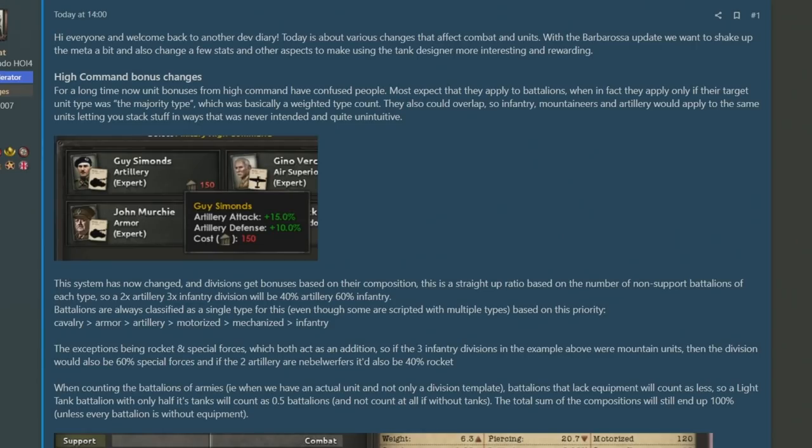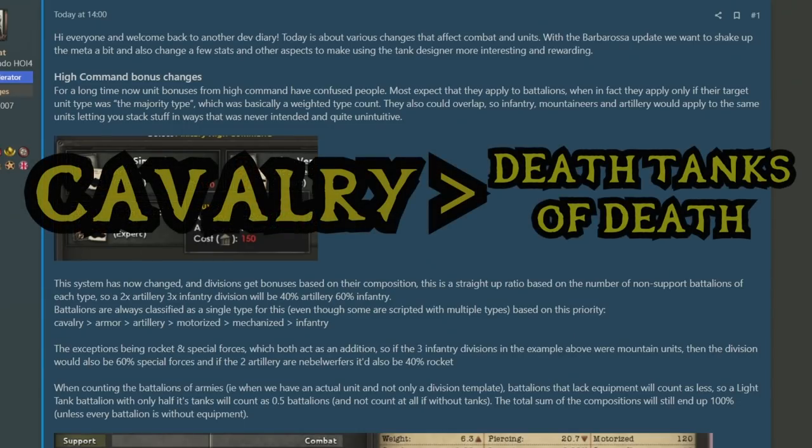You only get the percentage of the composition of a division template, but at least it's slightly more logical than before. On top of this, battalions which previously could have multiple different tags now only have a single tag that they can be applied for to receive a bonus — those being cavalry, armor, artillery, motorized, mechanized, or infantry, which fall in that order of priority.